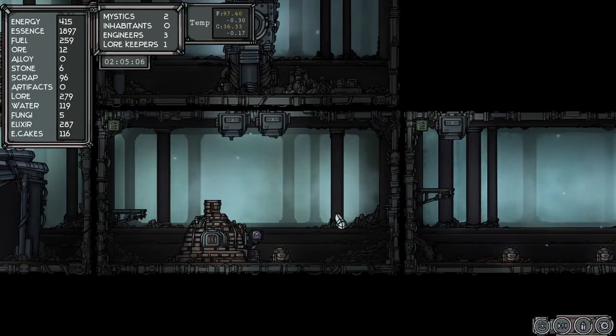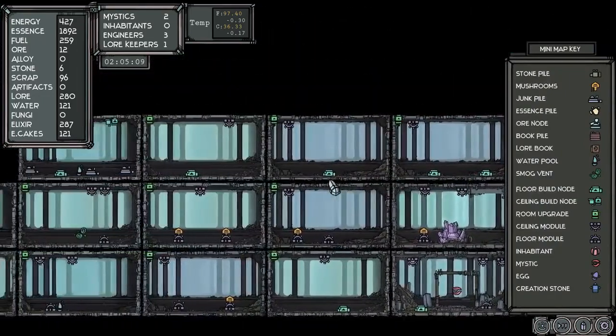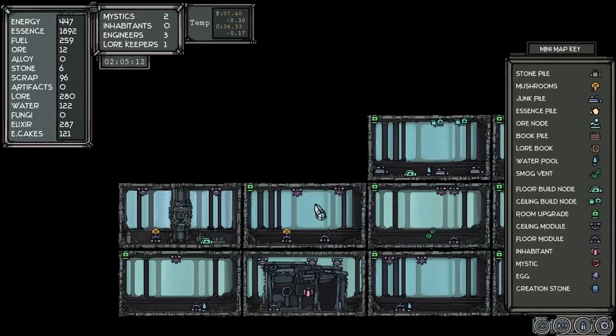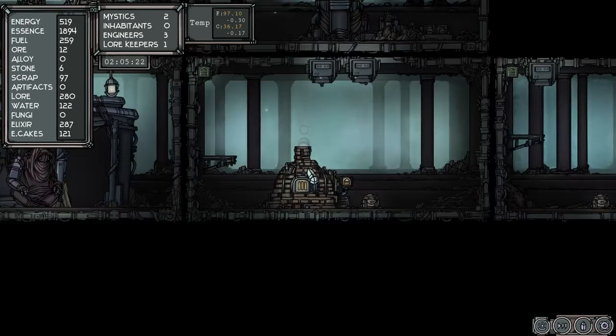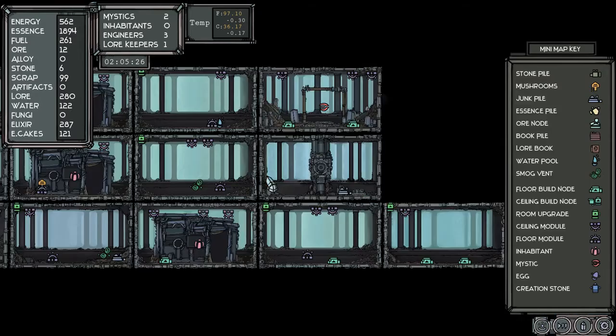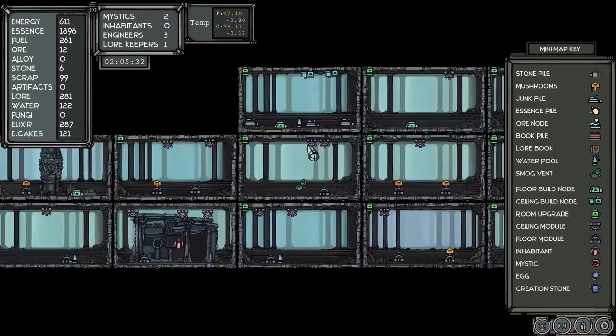I would desperately like the ability to scroll faster. And you know what would be really nice — to have a list of things I've made, like if I click on it, it'll take me to the location. Because these rooms — you could use all of this space and trying to traverse it at this speed is next to impossible.